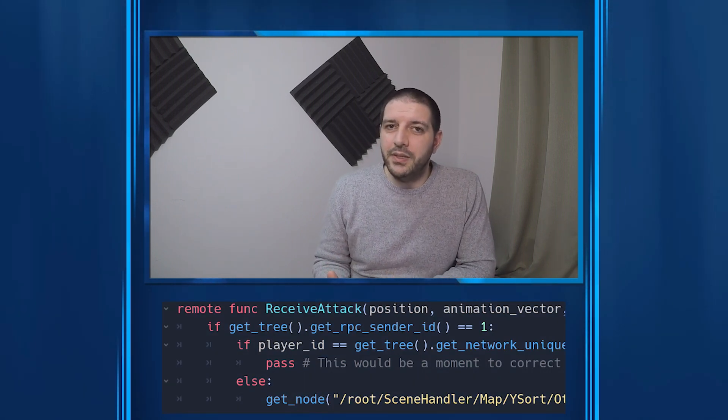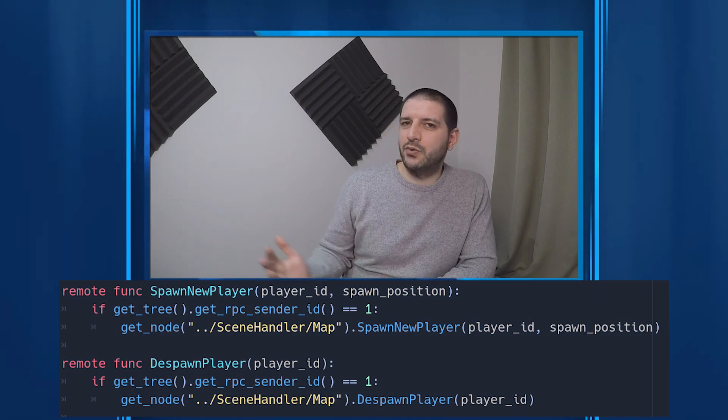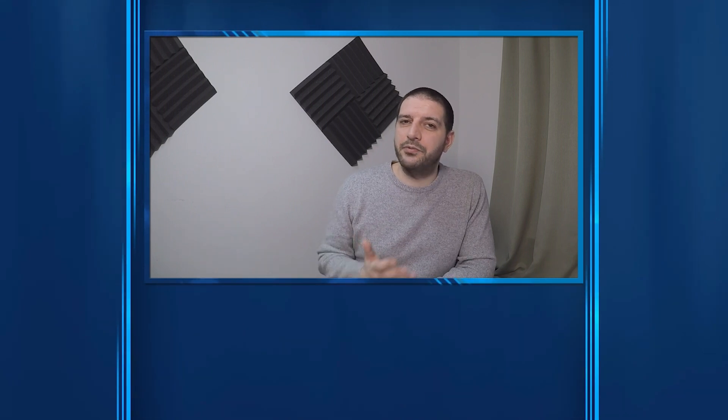Otherwise, it could be that an individual were to change some of their source files and instead of sending signals only to the server like we do with RPC ID one, it's sending out signals to all the clients — maybe crashing clients or letting clients believe things that are not true. In this authoritative environment, all remote function calls going to a client must come from the server, which we can verify with that line of code.